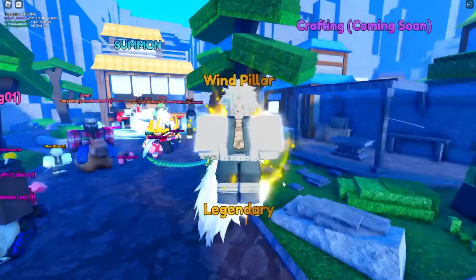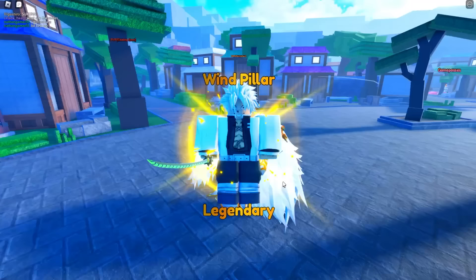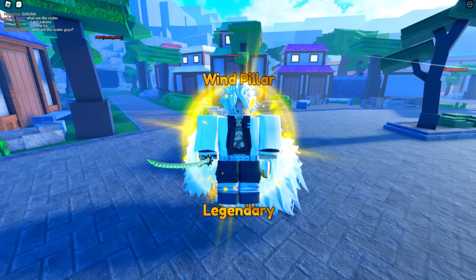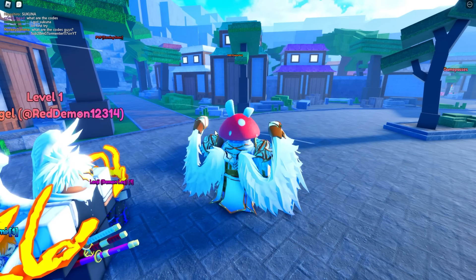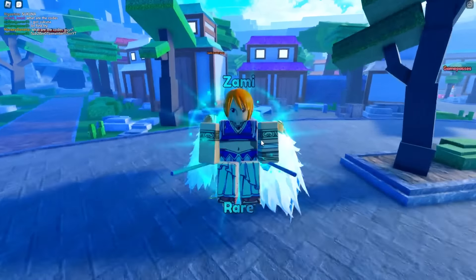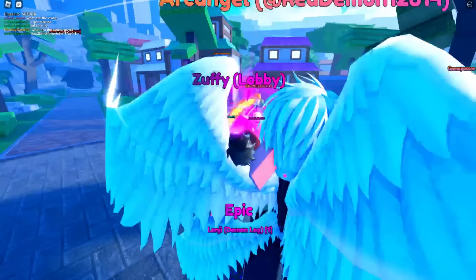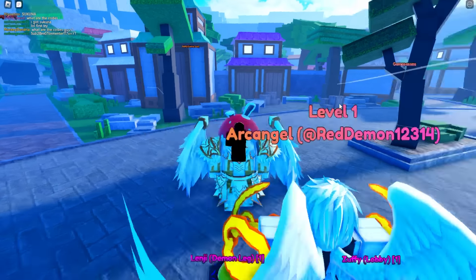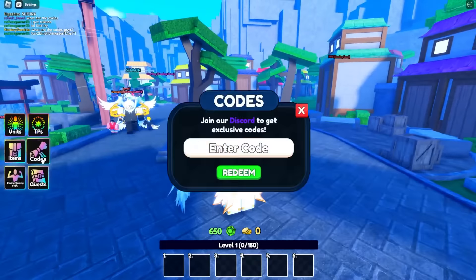We got Sanji, and we got the Wind Pillar — that's a legendary! That is actually pretty cool, I was not expecting that. Wind Pillar legendary character — nice. Can we get the Sakuna character too? We're probably not going to get that lucky, but there's Luffy.